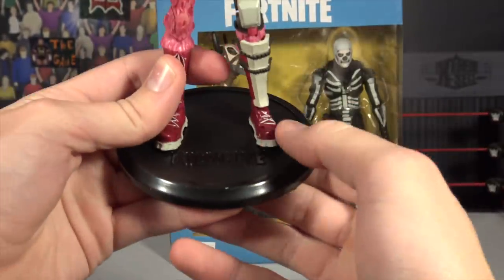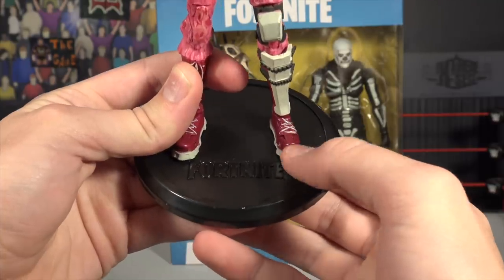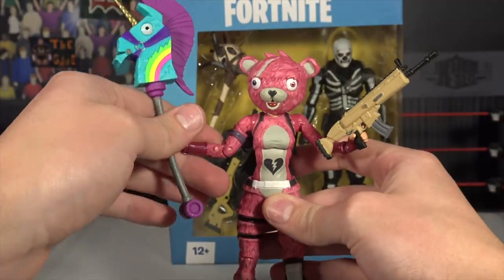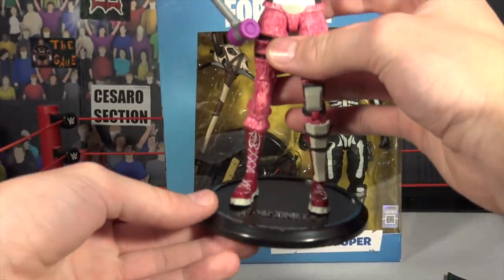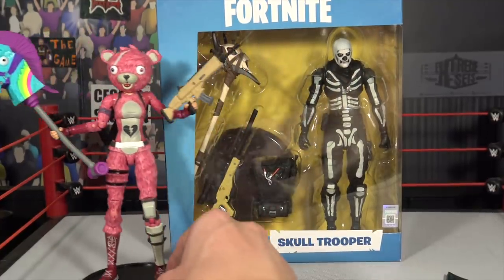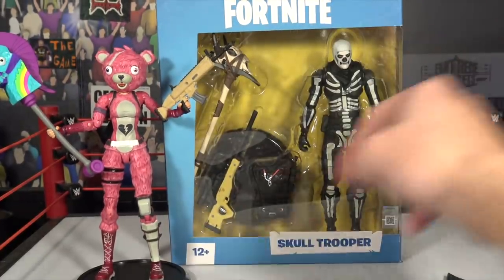There's even articulation on the toes — the toes could move up. This is so amazing. And again guys, it does come with the stand, otherwise this would be a nightmare falling over. But dang, does that look amazing. There's the first one — that is the Cuddles Team Leader.